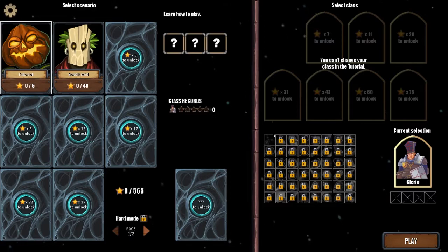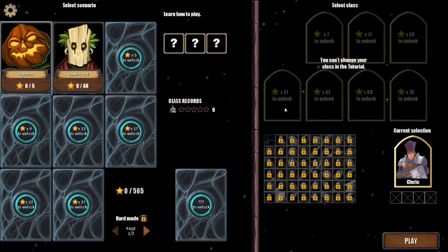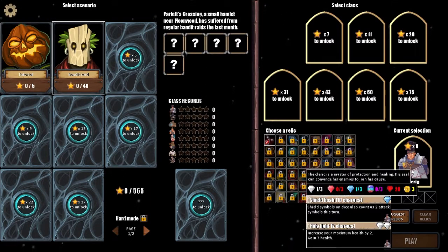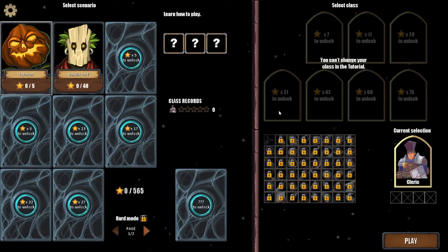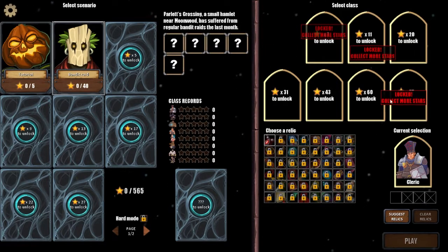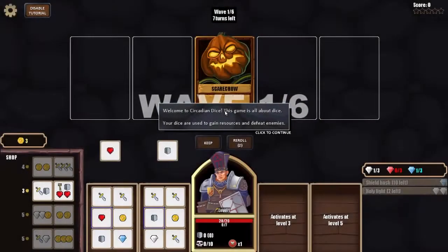There's a lot of things here — hard mode is locked, you need to beat the final scenario to unlock it. There are a lot of pages; I'm guessing these are all adventures. My current selected class is Cleric. You can choose from all these classes, though you can't change your class in the tutorial. You unlock classes as you go along.